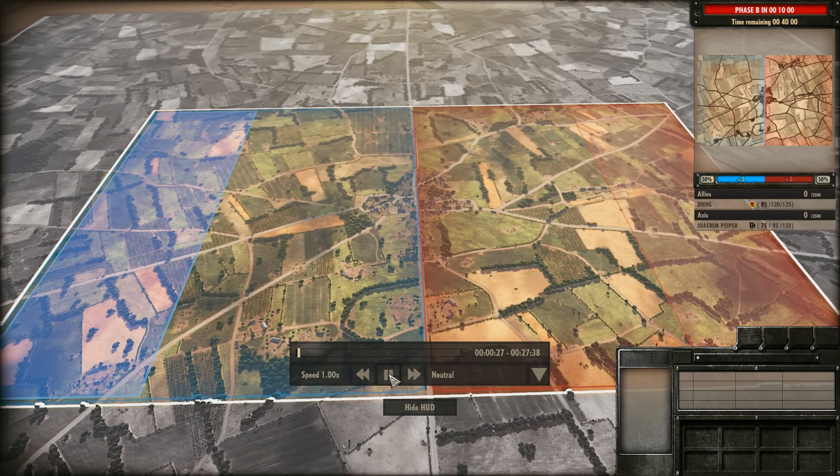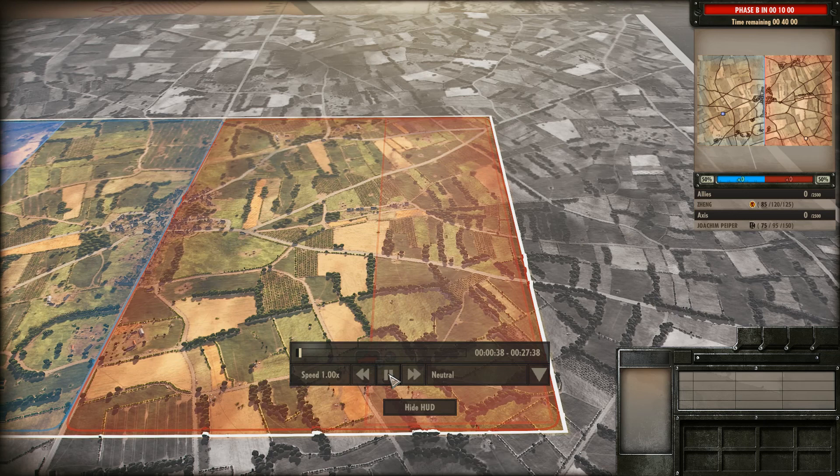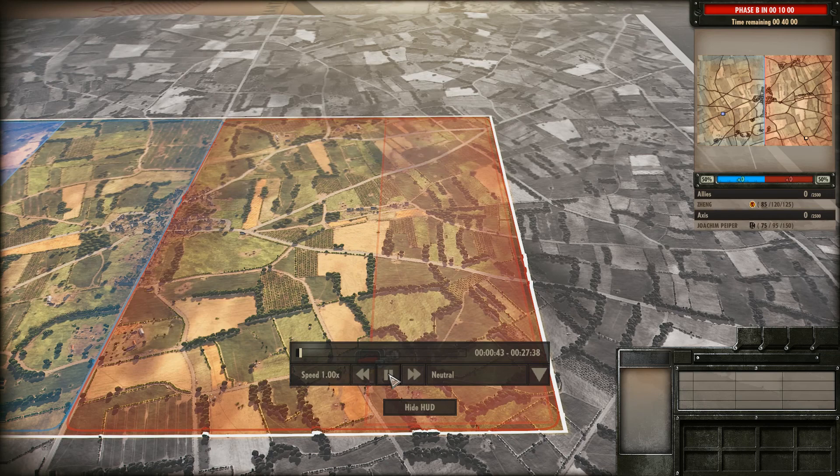We are on St. Mary Glees. On the left-hand side, in blue, we have Zeng as the 15th Scottish Infantry Division. And on the right-hand side, in red, we have Joachim Piper as the Panzer Lehr Division. So, an Infantry Division versus a very heavy Tank Division.